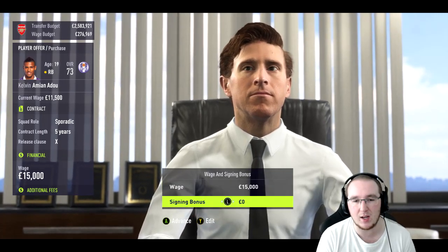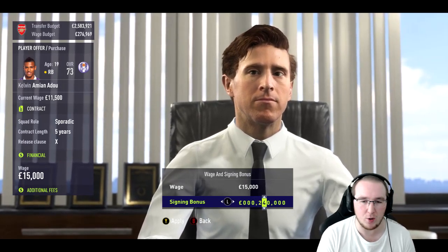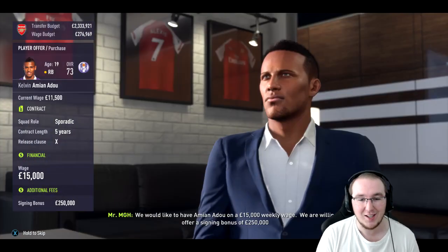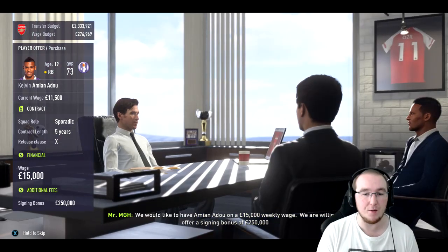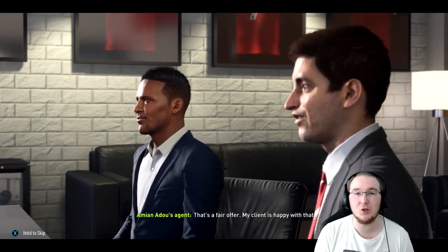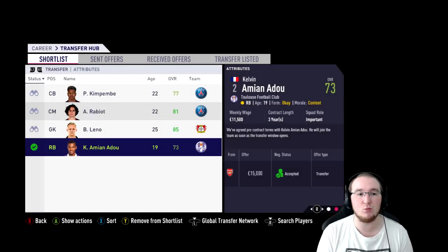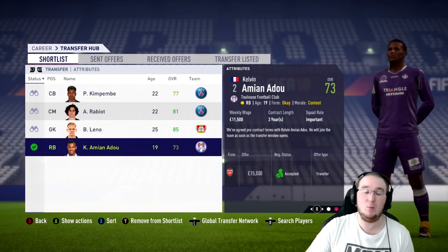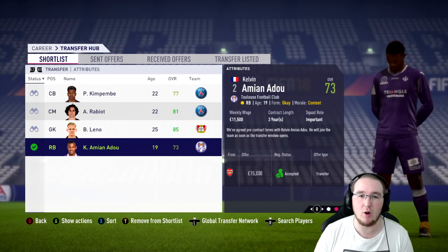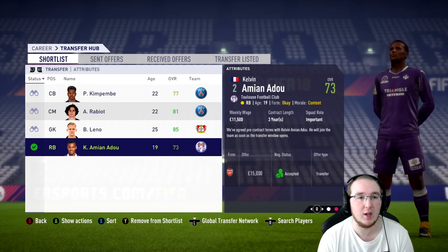I'm going to offer him 15,000 per week — he'll probably accept that — and a 250k signing bonus, which is a nice bit of money for a 19-year-old. We might be slightly overpaying, but it wasn't expensive and we've signed one of the best young right backs in the game. He will join as soon as the transfer window opens. We've signed a right back and I'm very pleased with that. We can now sell Debuchi and have backup arriving as soon as we enter the window.